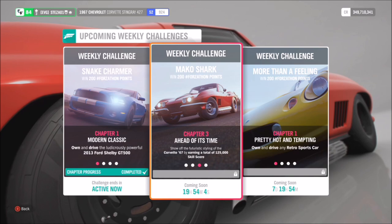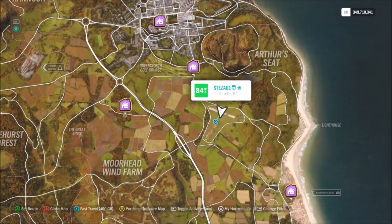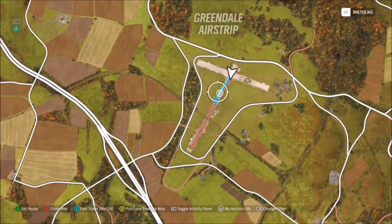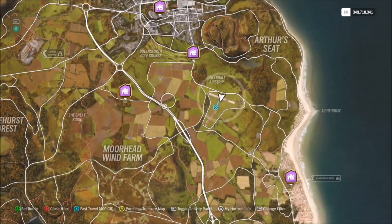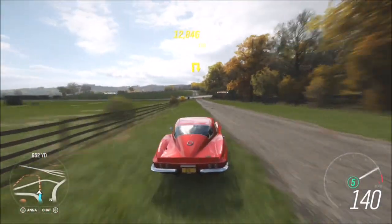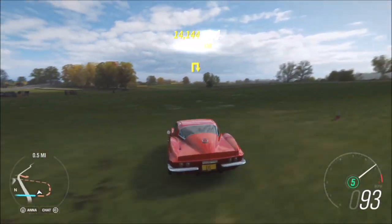The next challenge wants you to earn a total of 125,000 skill score, which is really easy. To do this I always go over to the Greendale airstrip, which is what I'm showing here. I would recommend that after the first challenge, if you've still got a skill chain going, keep it going and drive over to the airstrip instead of spawning there directly — that way you'll have more skill score and complete the challenge quicker.